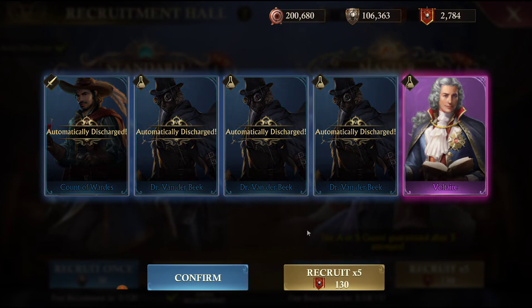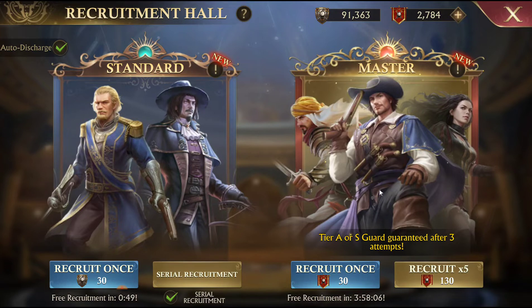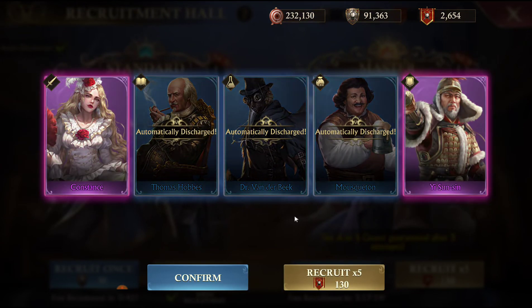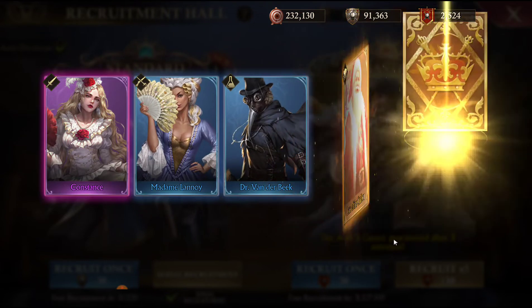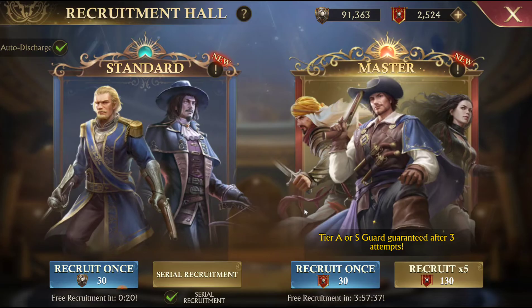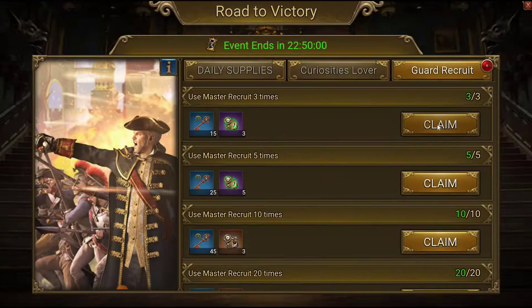That didn't make any difference at all. That's what we should do - just a max recruit. Now things are drying back up and getting us back to where we should be as far as S tier guards. There's another Santa - that means I think I can finally two-star him. He's been at one star for the longest time. I'm going to run out and check where we're at as far as summons.